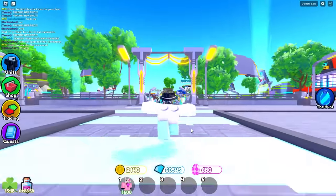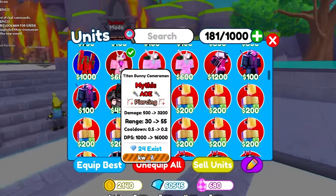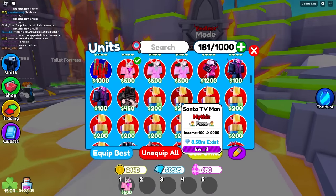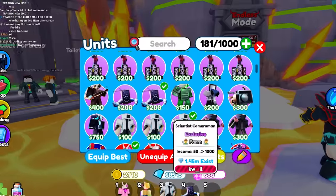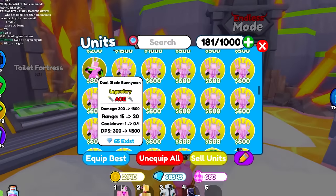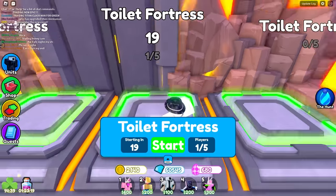And I know you guys can make that happen. So let's get straight into it. I think I'm going to try solo Endless Mode with this guy right here with the Titan Bunny Cameraman. So I want to have the Santa TV Man, the Scientist Cameraman, the Speaker Repair Drone. I could add the Dual Blade Bunny Man — only 65 of these guys exist. Okay, let me go into Toilet Fortress.